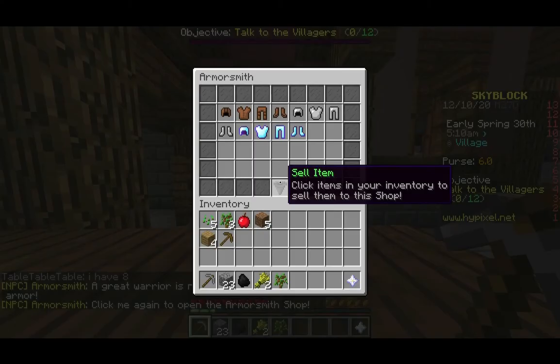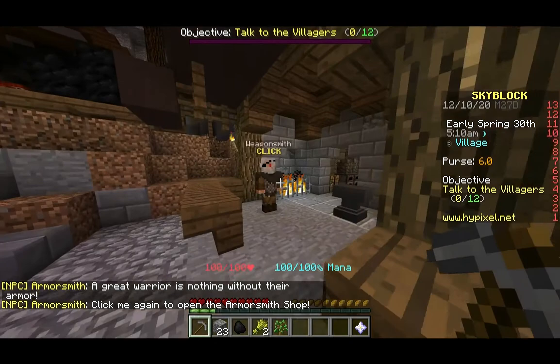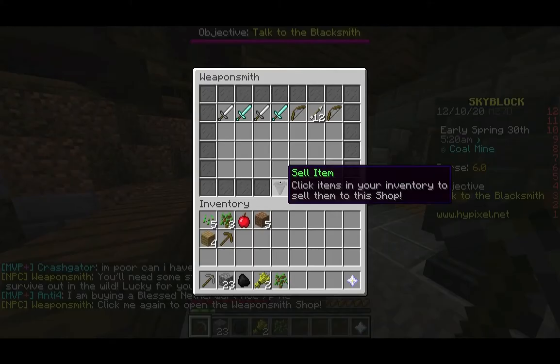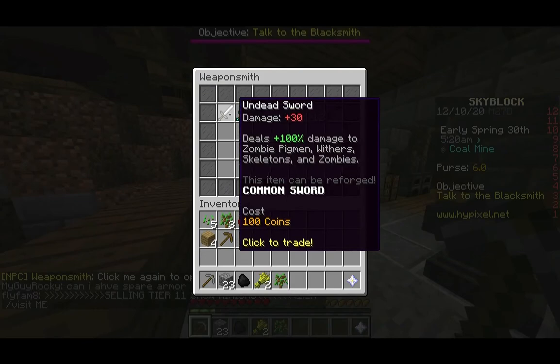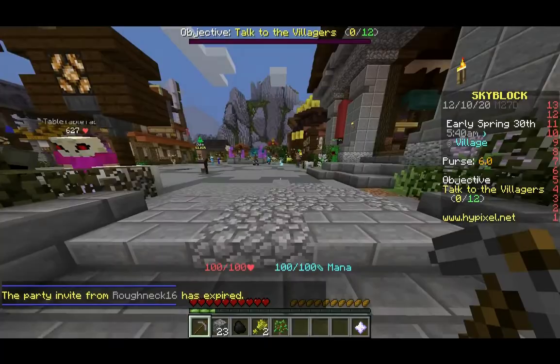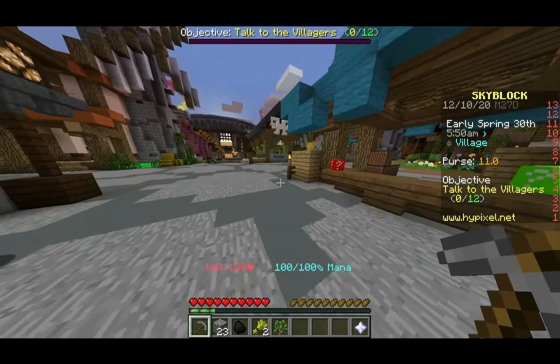There are lots of different merchants. There's an armorsmith who sells armor, and a weaponsmith who sells weapons — no surprise there. There are some non-vanilla swords like Undead and Spider swords, lots of stuff. But we're going to go into one specific NPC because he has something that we want. I believe he is over here — they actually revamped the hub since my first playthrough, so I'm going to be a little bit lost.